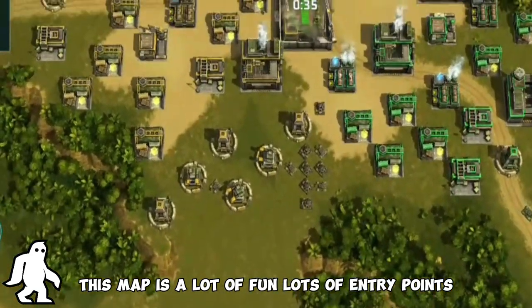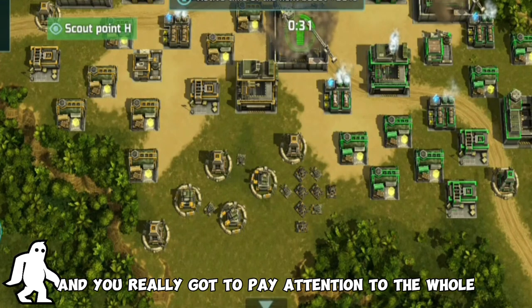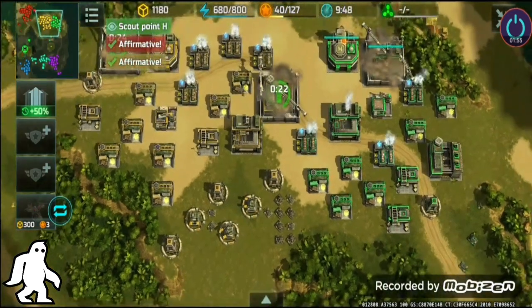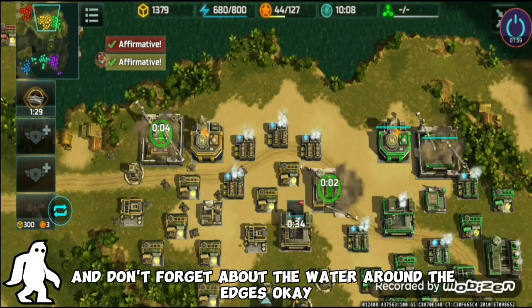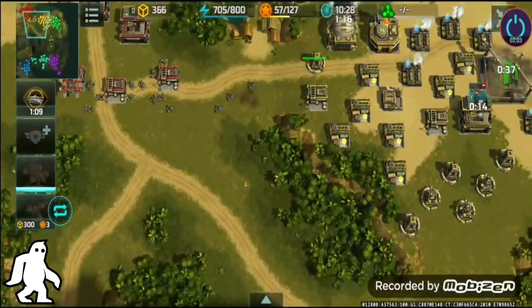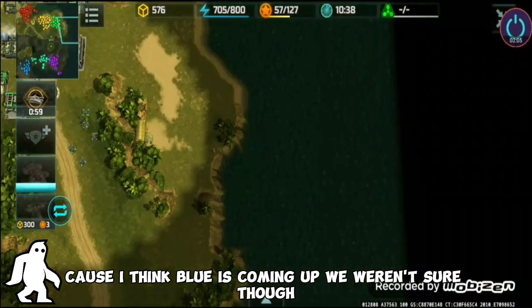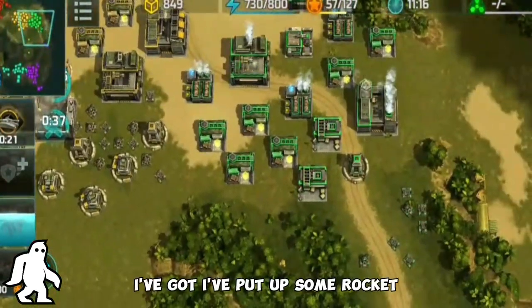This map is a lot of fun — lots of entry points and you really got to pay attention to the whole entire map. Don't forget about the water around the edges. I'm gonna move over to red's side because I think blue is coming up, though we weren't sure. Green's got some more units there.